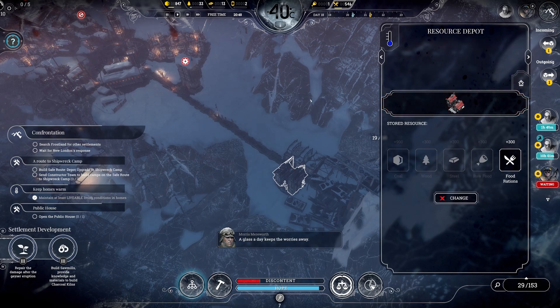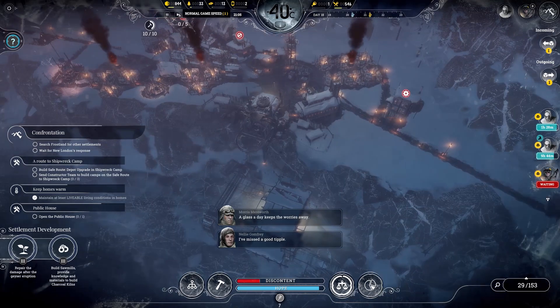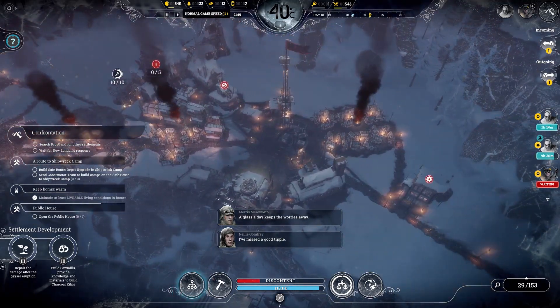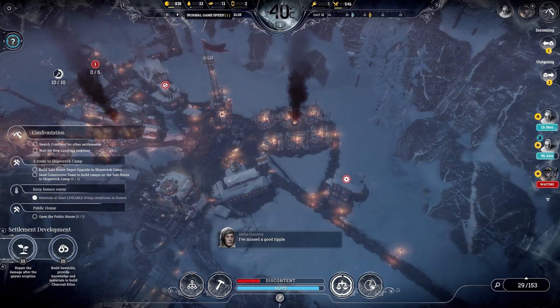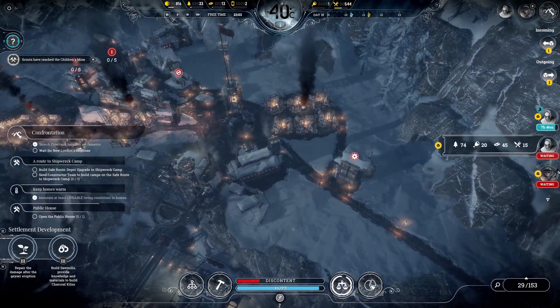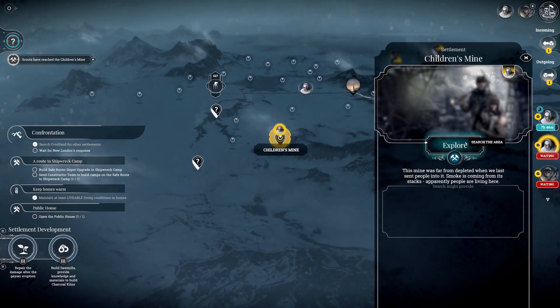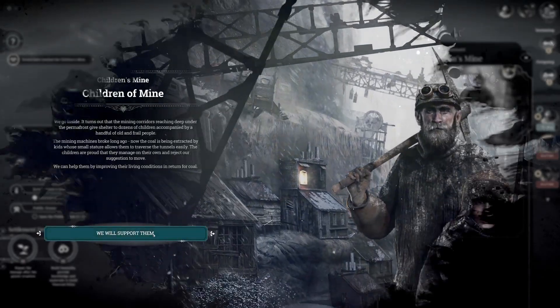Let's finish that resource depot. We can grab another law — moonshine. We can give people... every meal slightly lowers discontent. Eating soup causes less discontent. Let's go with that. Moonshine — that will definitely keep people happy.